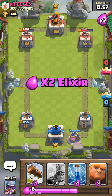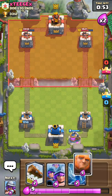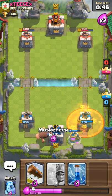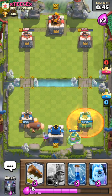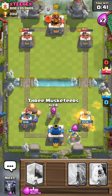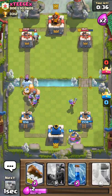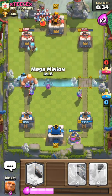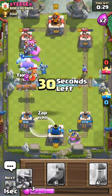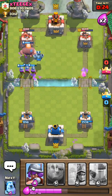One tip I like to give people: when you have half elixir or just under half, you always want to deploy something so you're not wasting elixir. That's usually during regular time, not double elixir time. He wasted that, which is a bad play in my opinion. Let's go heavy on this side. That was a good Log by us — and that's good game.